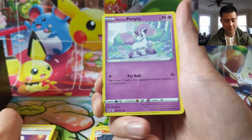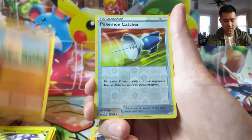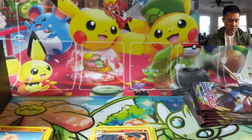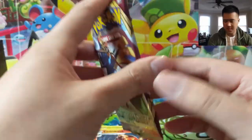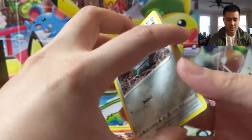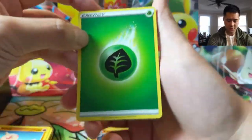Minccino, Sobble, Blipbug, Boltund, Pokemon Catcher reverse — pulled one of these yesterday actually — and then Inteleon, the one that doesn't search up Trainers, but I still like that one as well. It can go for your opponent's hand, can go for your opponent's energies on their Pokemon. Pretty versatile, doesn't deal a ton of damage though. It's more about disruption.